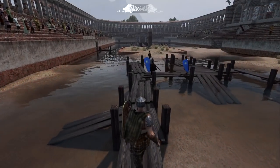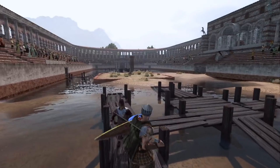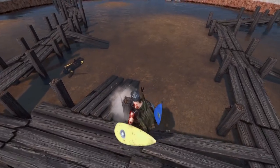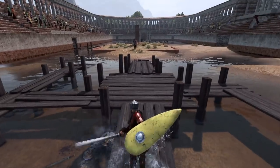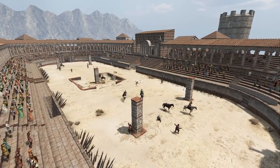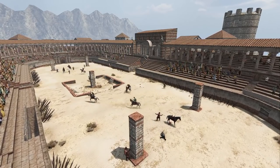Next up we have More Arenas by Fusil MacDusil, adding 7 new arena maps to Mount and Blade 2 Bannerlord. For the Empire, two new and very interesting arena designs have been added. The first one is a flooded arena based off of a legend about how the Coliseum was filled with water to allow for mock naval battles. The second one, a sandpit, is based on the arena in Elder Scrolls Oblivion with a pillar in each of the four corners and a central pit.